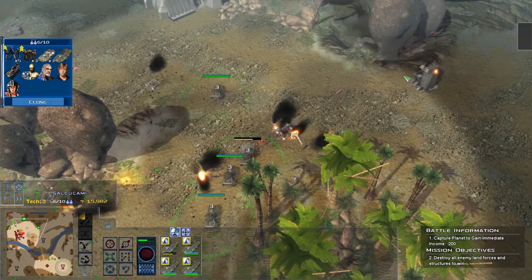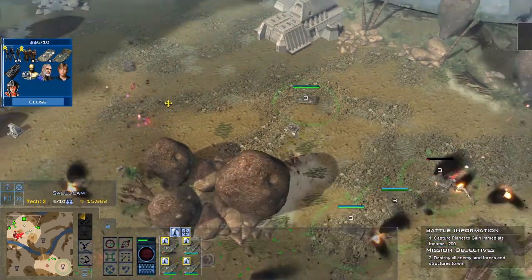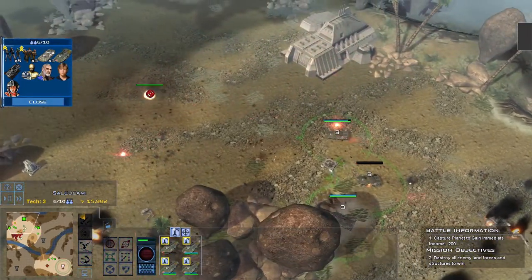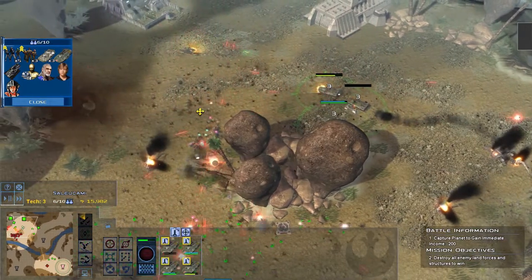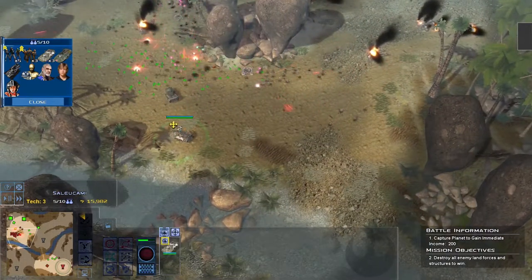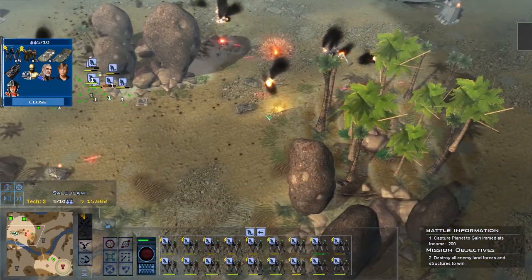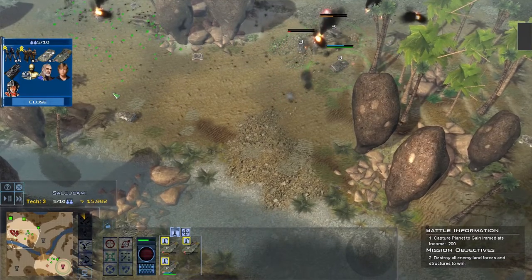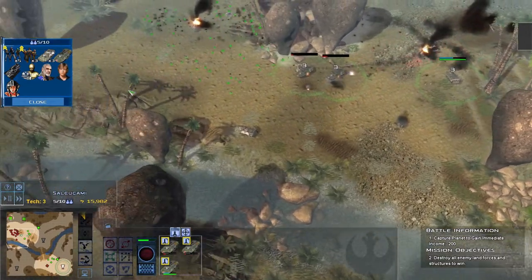Come on, group three — what are you doing? Do we at least get the turret? Yes, we did. Group one, move out. That one was expected — don't know where that one went. Come on, group one. I've got battle droids. Group three, pull back — don't know what the heck you think you're doing. You're literally being stupid. Group three, pull back.